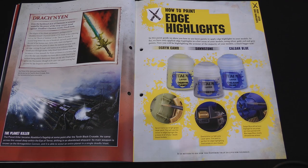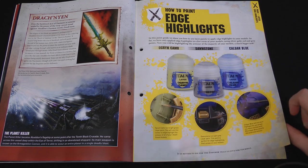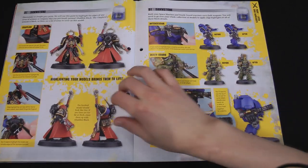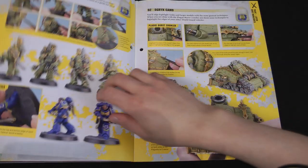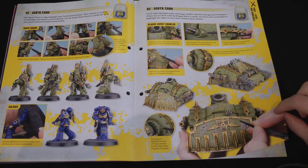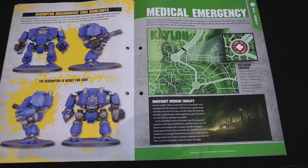For painting instructions this issue we have three new paints, which are all to be used for edge highlights — that just explains how to use them. Old Green Camo for the Death Guard armour panels, Dawnstone for black areas, and Calgar Blue is for Ultramarine armour panels. It shows here on various models how to apply all of these on different areas. I think it does improve the overall look of the models, gives a bit more depth to them. Then we'll be on to our mission for this issue.